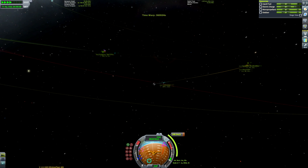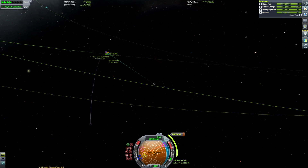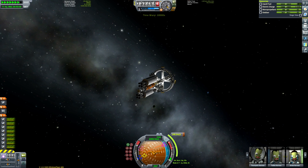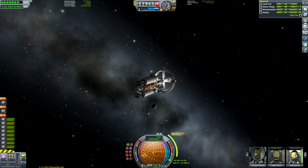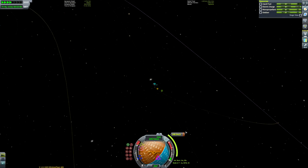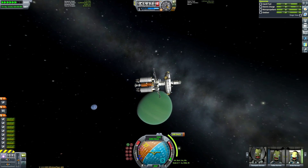The way gravity assists work does sound quite counterintuitive — we're essentially getting free energy. The reason for this is we're actually stealing some of Jool's orbital energy and transferring it to our spacecraft. So technically, Jool is dropping in orbit and losing orbital energy as we do this. But given the absolutely insane difference in mass between Jool and the spacecraft — and Tilo, since we're doing a Tilo assist — it's essentially completely negligible.